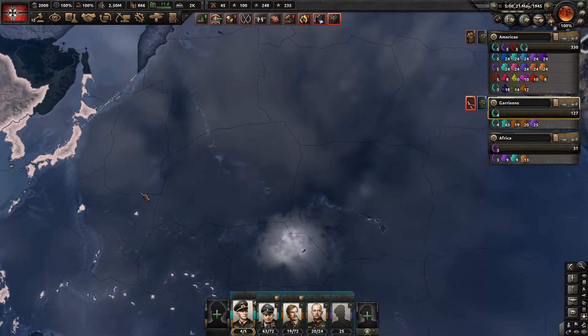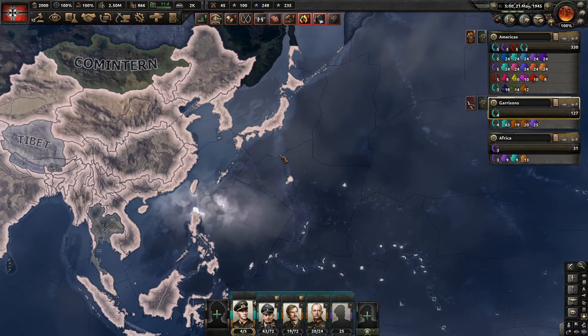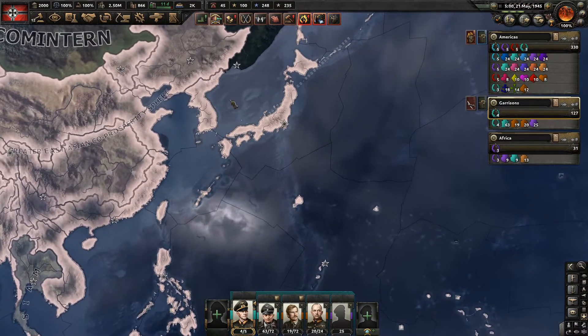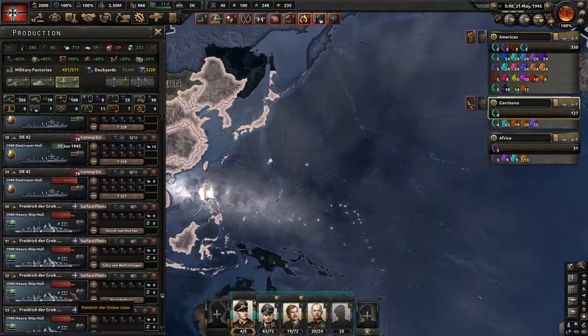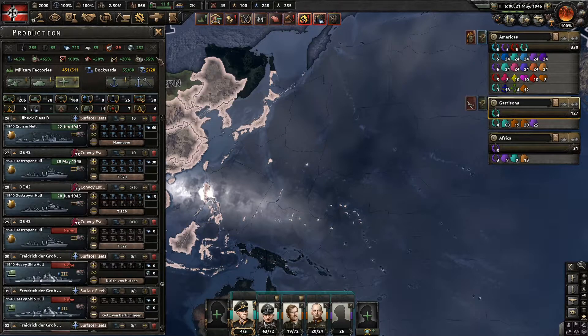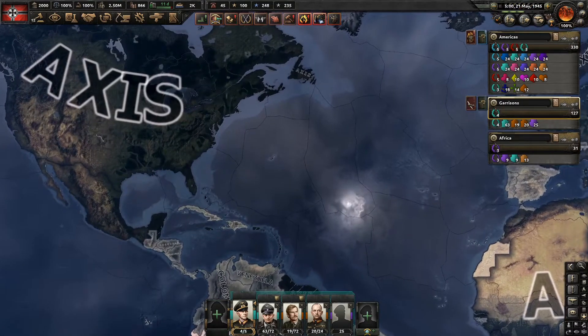It would be fun to fight the navy, but the naval AI in HoI4 hasn't been building decent ships since game start. They follow some weird patterns — they upgrade their carriers decently but the rest of the upgrades are poor, and they don't usually get enough naval experience to actually upgrade them since they don't train their fleets. Our 1940 tier 3 battleships would just sink everything they have. We don't have the dockyards we had when occupying everything, of course — we're not getting as much from our puppets.